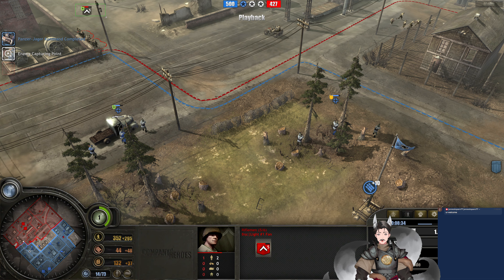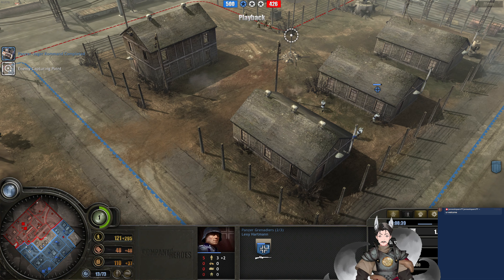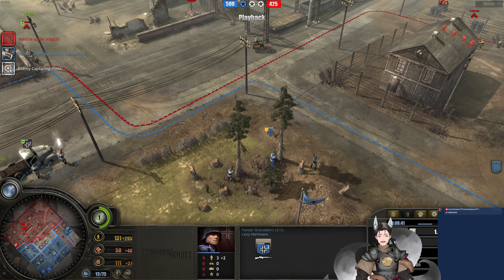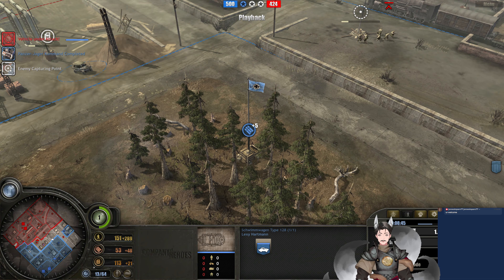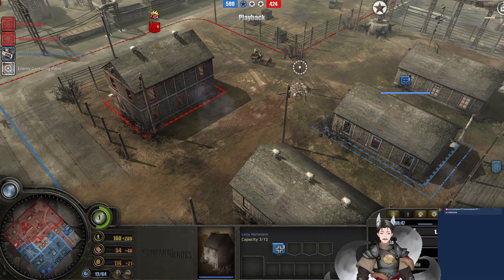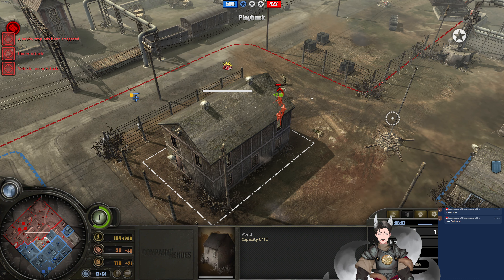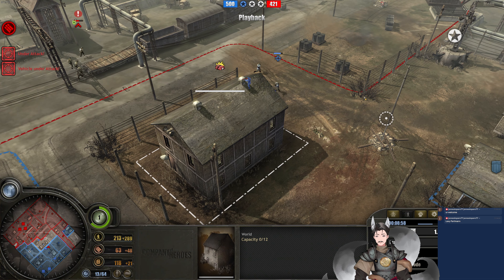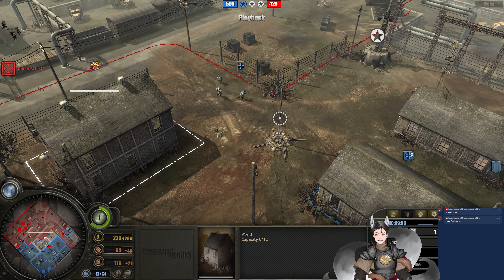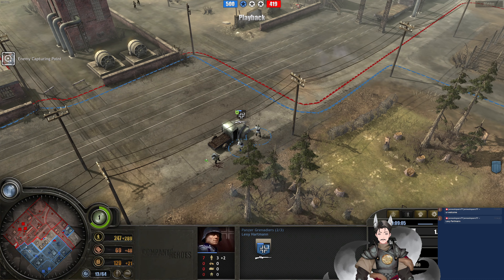Rifleman squad in a bit of a better position — it's a long, prolonged fight. Now we've got the Schimmwagen moving around trying to capture some points. Over here we have a booby trap — this garrison right there... okay, it was laid up in there, and it does get a couple of good detonations onto him. I'm not familiar with this player — then again, I'm not familiar with most players.